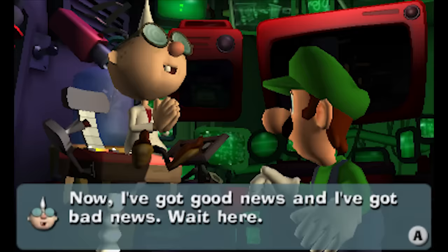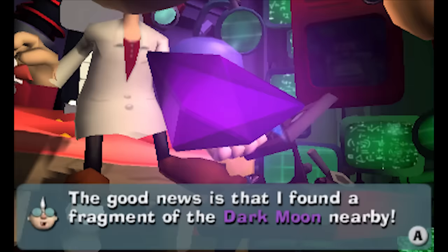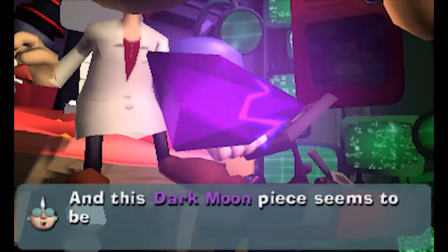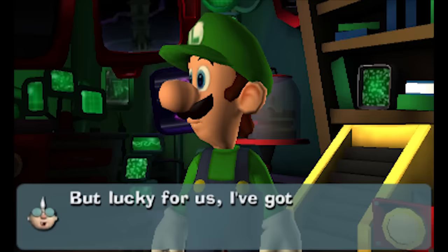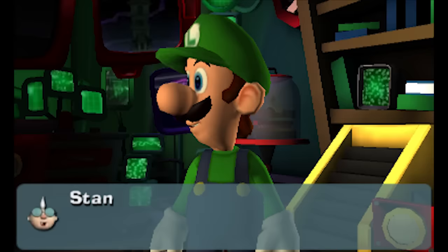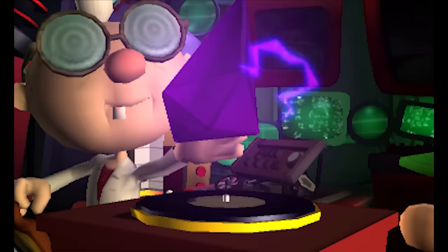I've got good news and I've got bad news. The good news is that I found a fragment of the Dark Moon nearby. Meaning the thing's broken. And this Dark Moon piece seems to be corrupted by some sort of energy — a disruptive energy that suppresses the Dark Moon's ability to pacify ghosts. But lucky for us, I've got inventions for all kinds of situations. Stand back, Sunny. It's a turntable. Maybe not. Maybe it is. Is he dusting it off? Ooh, shiny.